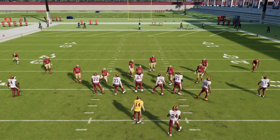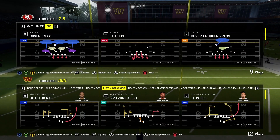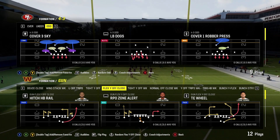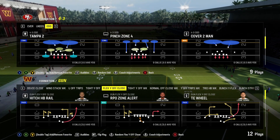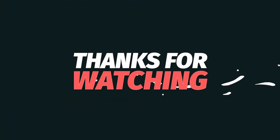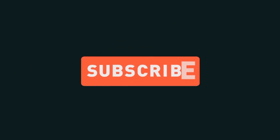This play is very effective and there are many different coverages you can mix in. You can fake like you're blitzing, put your linebacker in that gap, and people will not be the wiser. You have Cover Three Sky, Tampa Two — you have everything. As long as you mix this blitz in with different coverages, your opponent will not know what hit them.